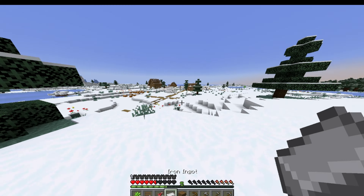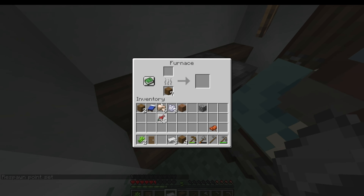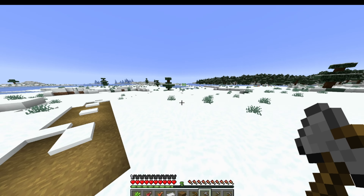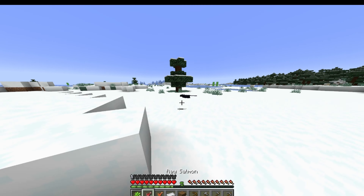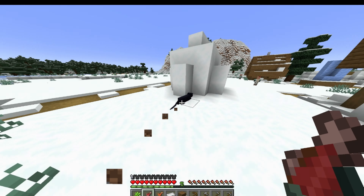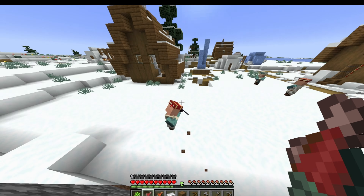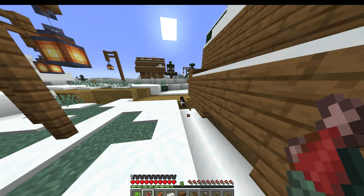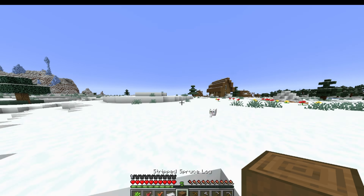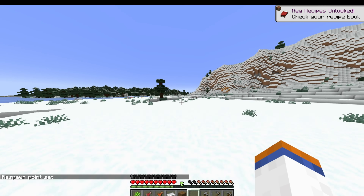Got the tiger-looking one too — two down. I need some food though; these villages don't really have much for me. I'm going to cook a few of these so I have some food. I saw the black cat somewhere — there he is! Got the black one, four down. I didn't mean to breed the cats, but whatever. Let's move on and see if we can find another village.